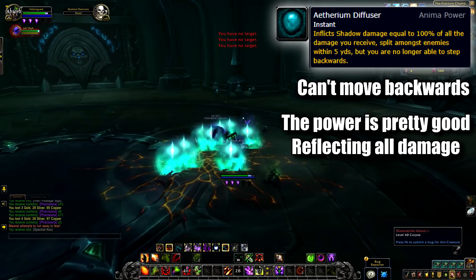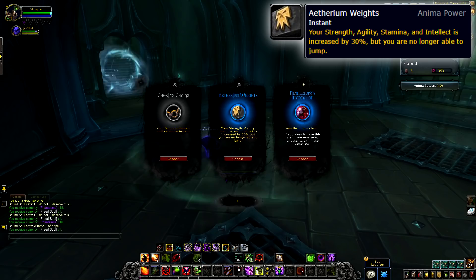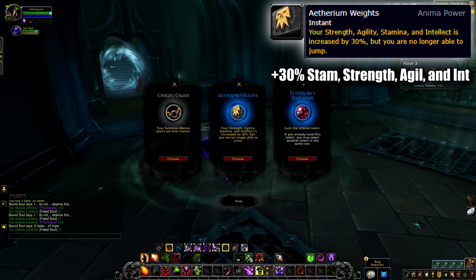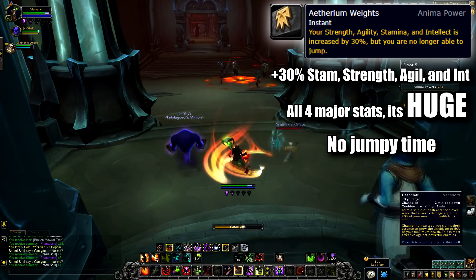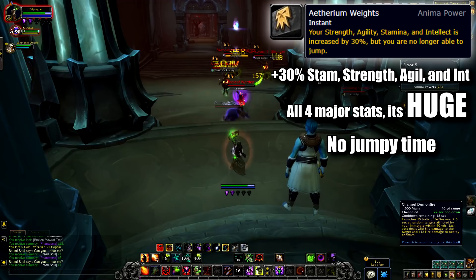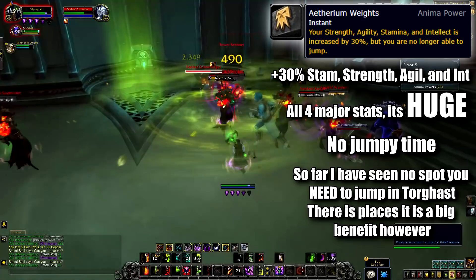The final Aetherium is the Aetherium Weights. This power increases your stamina, agility, strength, and intellect by 30% — a big buff for every single class covering your major stat, and 30% stamina is huge. Good for DPS, tanks, and healers. What could possibly be the cost? You can't jump. You just can't jump anymore. It makes it hard to pick because, yes, while you don't need to jump often in Torghast, those times that you do will really feel this power — especially bad if you already picked the Negation Well power as well.